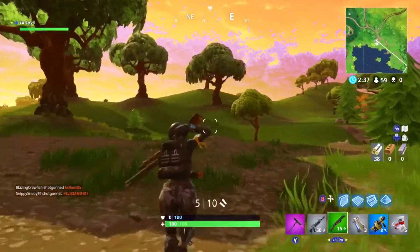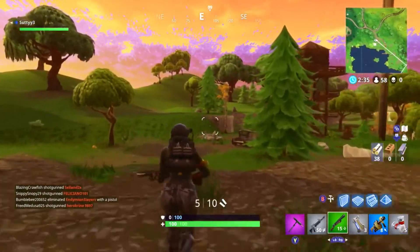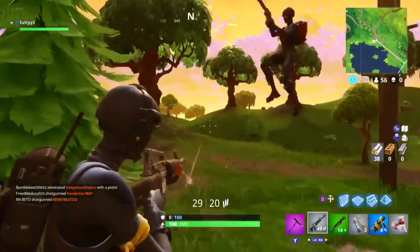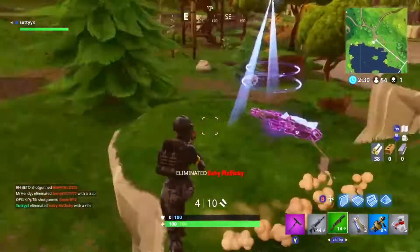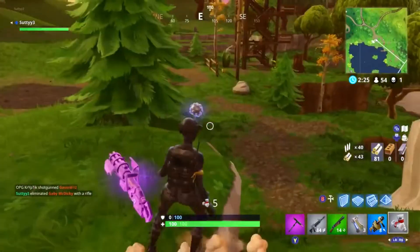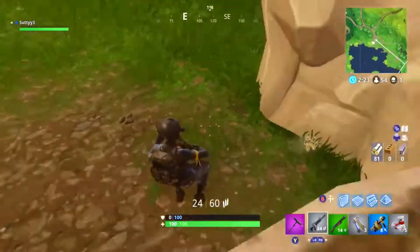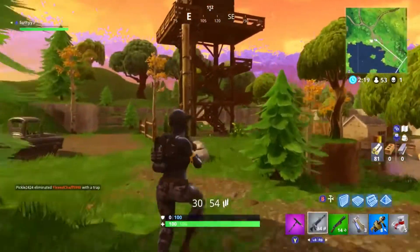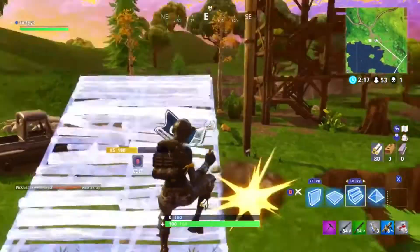My next tip you guys probably already know. Basically, all you have to do is always make sure that you're jumping no matter where you are on the map, even whenever you're just running around or standing still. You need to be jumping so that no one can line up a shot on you. This actually helps you a lot as a player, helps other players know that you know what you're doing, and also helps you not get killed. So yeah, just always stay jumping.